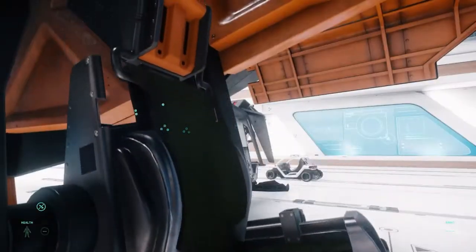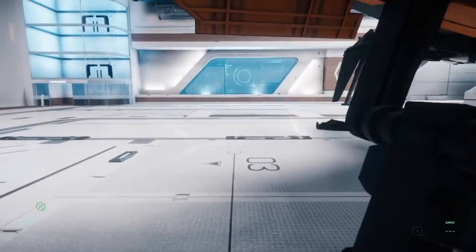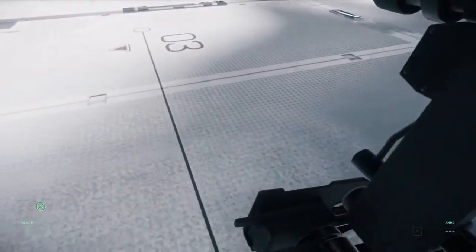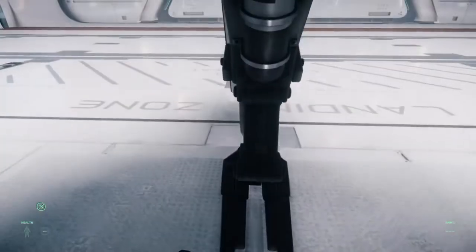There we go — it goes down with the landing gear and we can get in this way. Of course, if it glitches, we can't. Slow animation and my head's kind of on backwards, but oh well. Let's go on up. This is alpha, people.